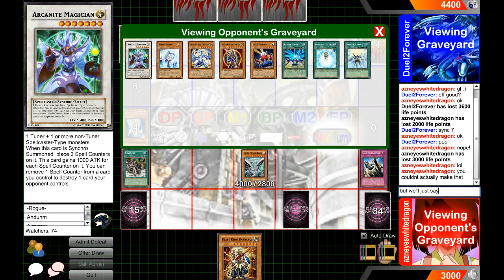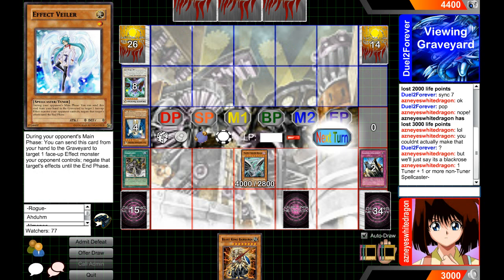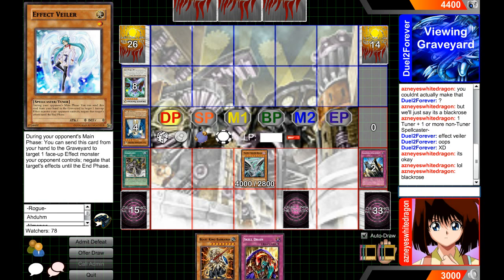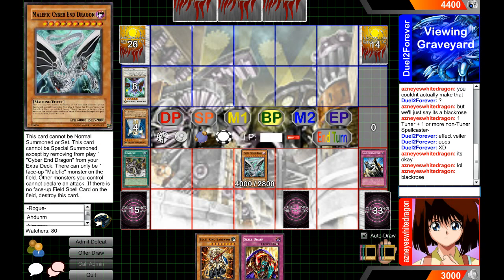Actually he couldn't make that — Arcanite Magician requires a non-tuner spellcaster, which is actually a fact it requires non-tuner. It's fine, we'll just pretend it was Black Rose because he needed to go for that anyway. He would have gone for Black Rose — same thing. Then we draw Skill Drain — one turn too late! And he doesn't get his Light Pulsar effect because he misses the timing going for a synchro.